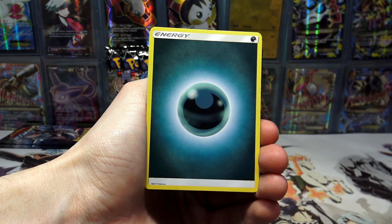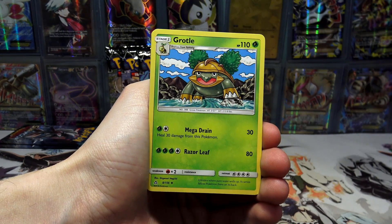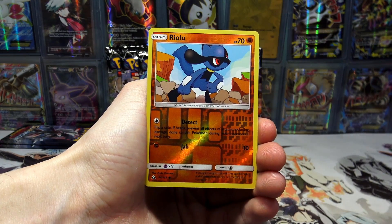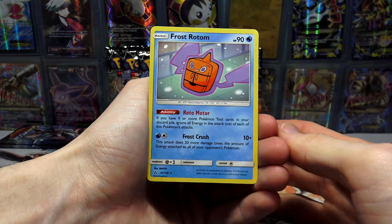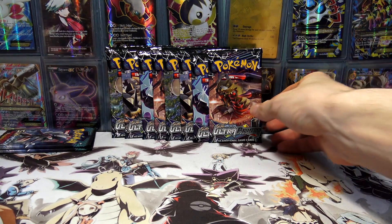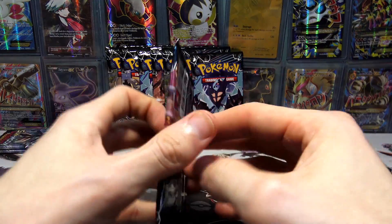I think I was talking about the chances of us getting a full art or something from those Guardians Rising packs — basically the chances are slim to none. But we've got a Riolu Reverse Holo and a Frost Rotom Regular Rare. Because I think we've pulled all of them from that box already, but you never know.